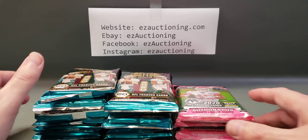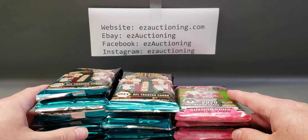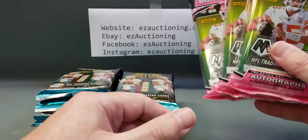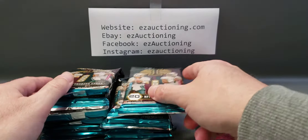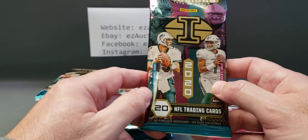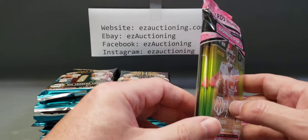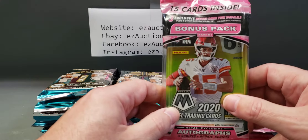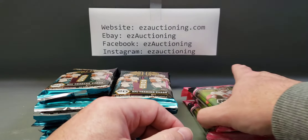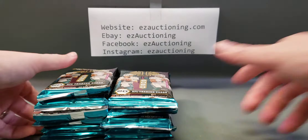Hello everyone, welcome back to another card opening video here at Easy Auctioning Box Breaks. For this video we're going to be cracking open three Mosaic football solo packs and eleven Illusions football value packs. You get 20 cards per pack in Illusions and 15 cards in Mosaic — about 12 regular cards and three exclusive pink camo parallels.